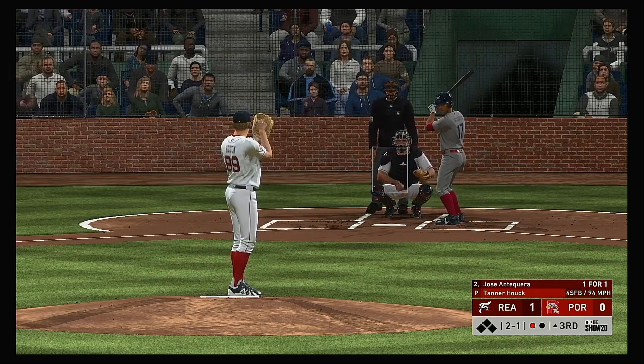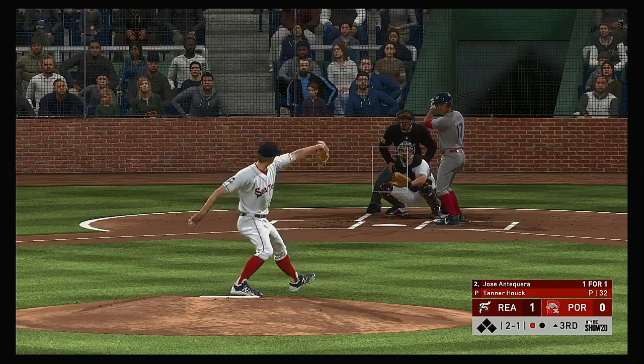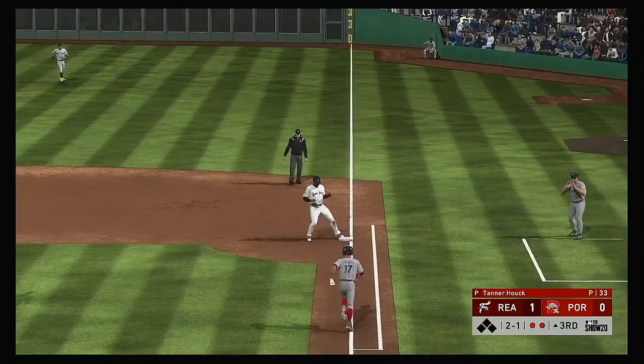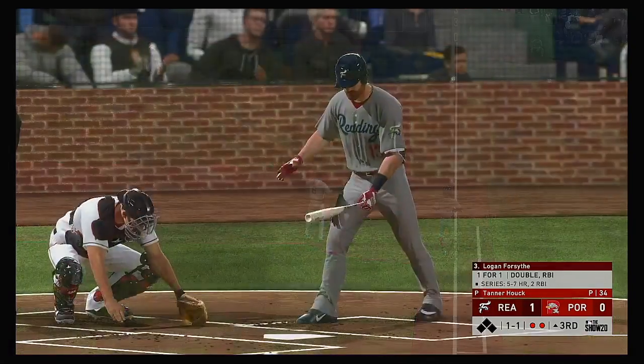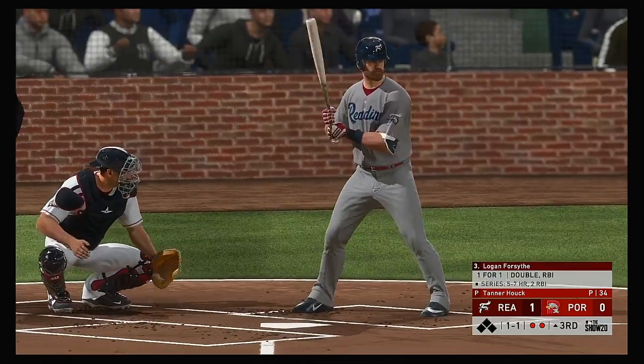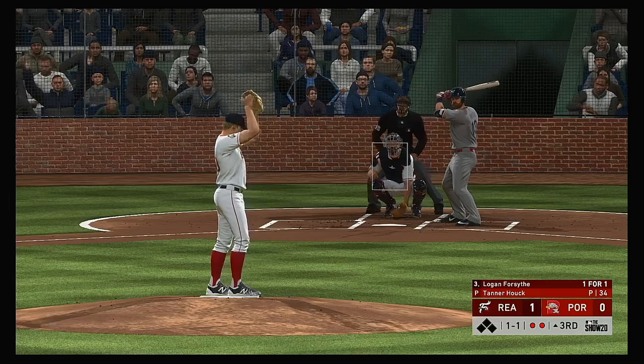He's a little too high with that one — two balls and a strike. After the double in his first at bat, looks like they're trying to pitch around this guy a little bit. He's right there and he'll take it to the bag himself for the out. Stepping into the box, Logan Forsythe — he'll try to follow up the double in his last at bat with another big hit right here.